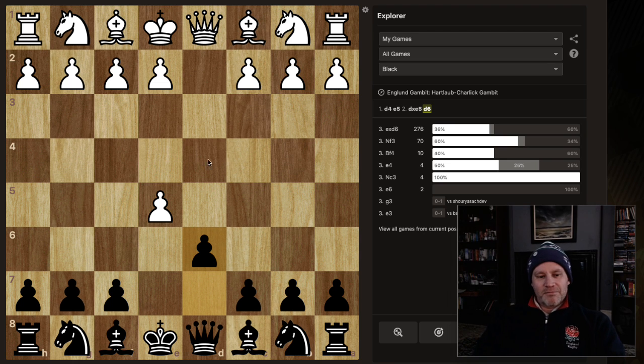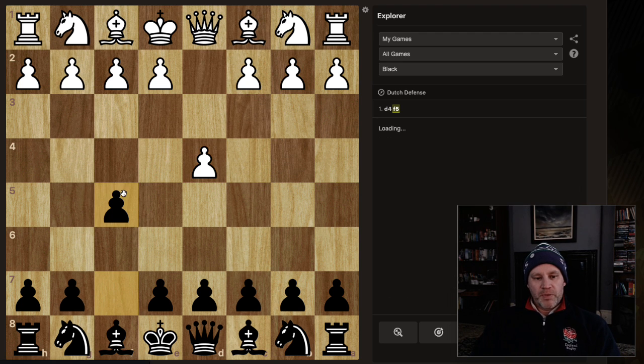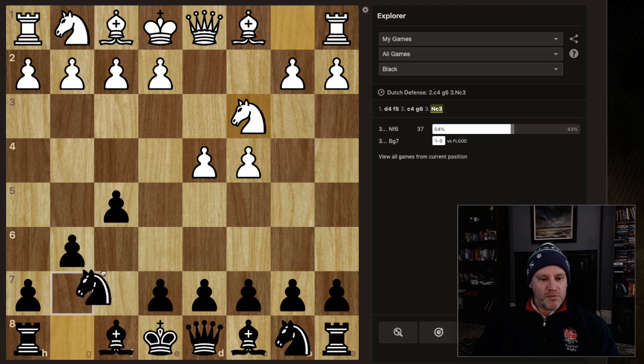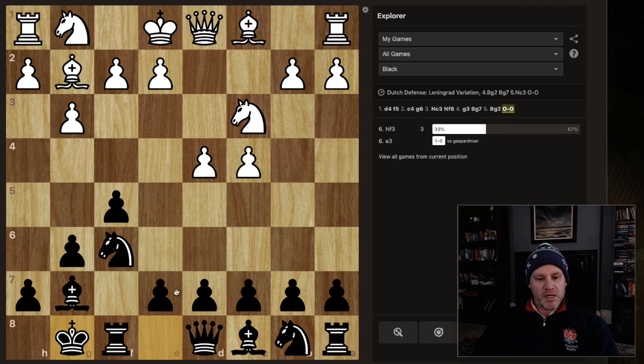I really ought to go for something that's maybe a bit more solid but still has the opportunity for attacking, aggressive, tactical play. So I thought, let's go back to the Dutch, and in particular the Leningrad Dutch - a system where they may fianchetto, you do the same, play your queen, d6, and try to get in e5 and possibly e4. That's the basic idea.